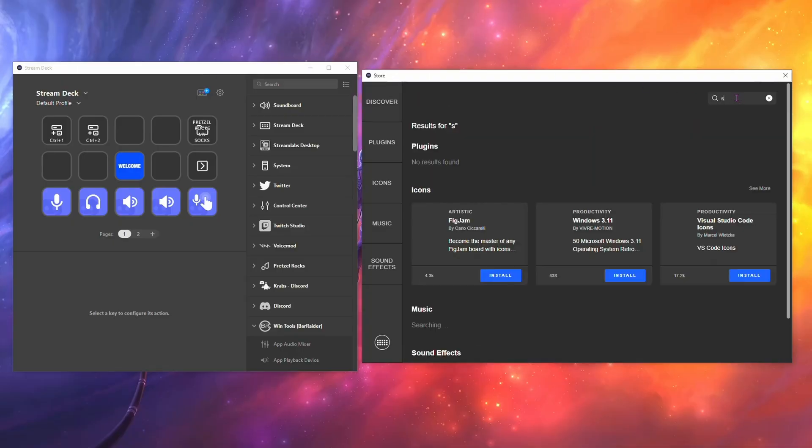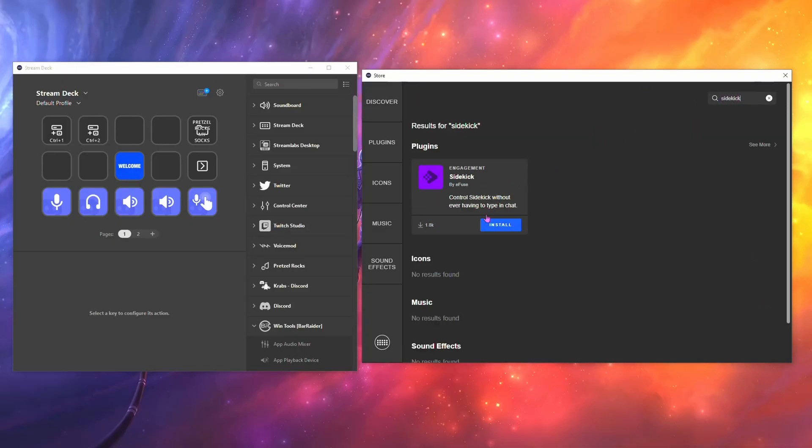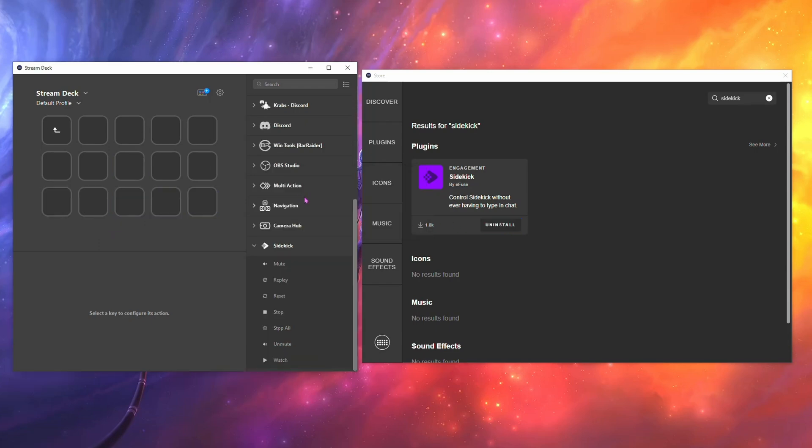Last but not least, I mentioned a Stream Deck plugin earlier. Head over to the App Store in the Stream Deck and download the Sidekick plugin. This gives you access to those commands we saw in the settings portal, so you can add buttons to your Stream Deck for easy use. No more typing in chat while you're streaming — just hit the button and go.